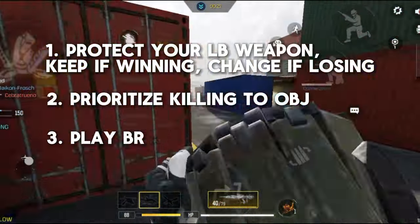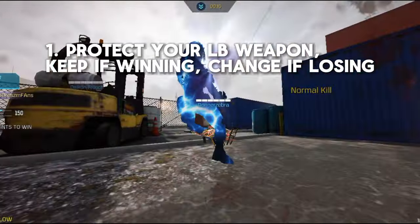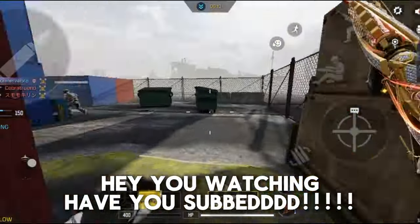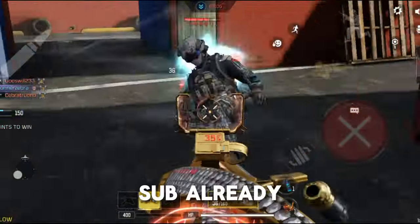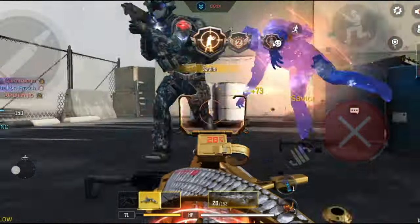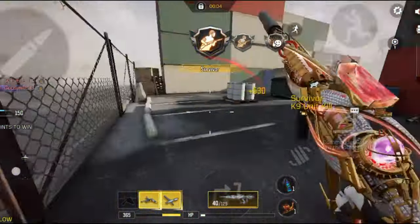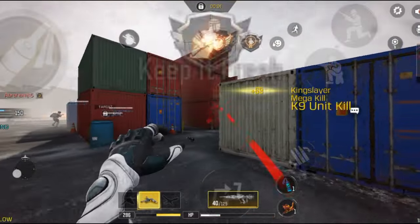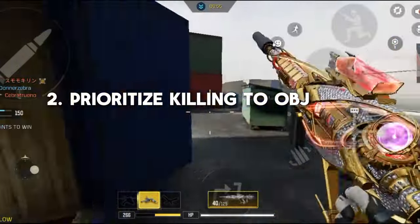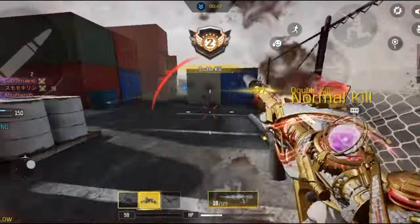Let me quickly explain the remaining tips. Number one: protect your LB weapon — keep it if winning, change if losing. This is very self-explanatory. If you realize early that your teammates are trash or the enemy team is just better and you're probably going to lose, switch to a different weapon so the points reduced won't be so much. Yes, COD minuses weapon points in Ranked, but this only applies when you have 5,000 plus points and you're in the Legendary tier. Number two: prioritize killing over objectives. You'll get more points by getting more kills, and this would help in climbing your weapon LB faster.